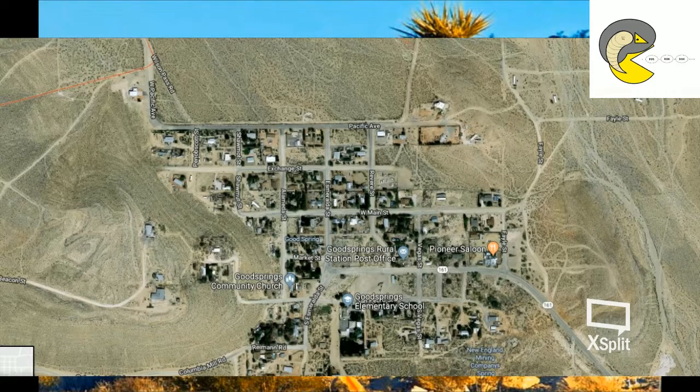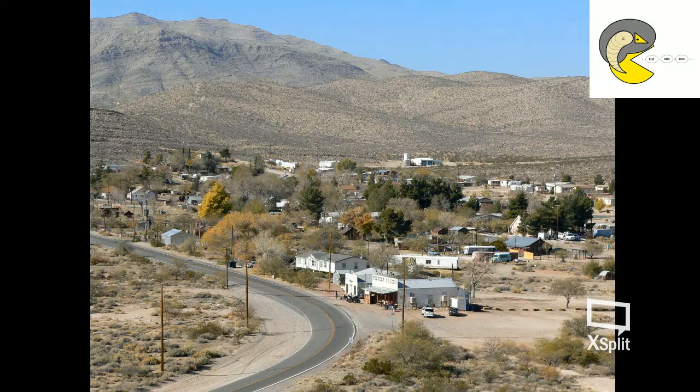Goodsprings is a real-life city, which is actually just like almost everywhere in New Vegas. There are a few exceptions, but for the most part, most places are based on real-life places in the area. In our timeline, it's almost exactly the same, surprisingly, and it is depicted in-game with a high degree of accuracy, which I'll be going over in this video.